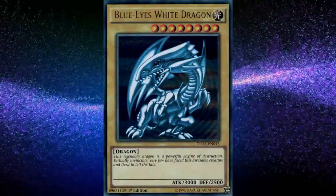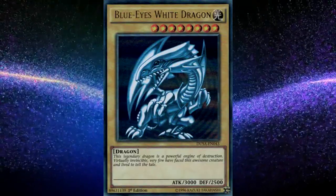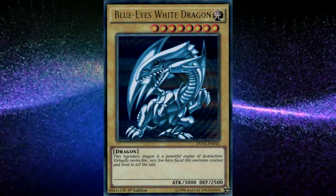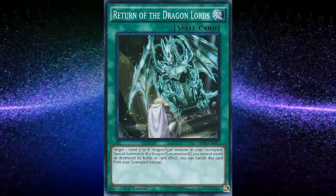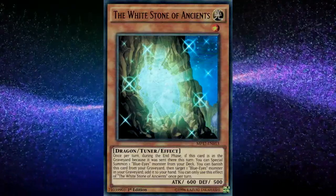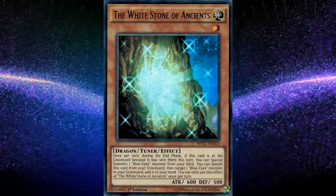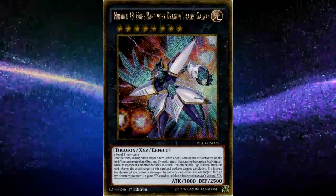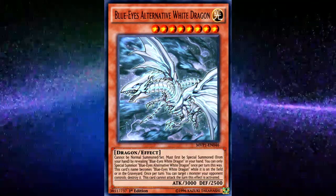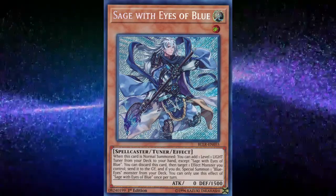At number two, Blue Eyes. How could I put Dark Magicians on this list without putting its competitor? Blue Eyes is a deck that involves spamming level eight dragons onto the field using your level one support cards and your spells, such as using Return of the Dragon Lords in order to special summon monsters back onto the field, or using White Stone of Legend in order to get monsters from your deck onto the field. This allows you to go into a variety of synchro and Xyz plays depending on the situation and board you want to build. Overall, all the monsters in the deck have very simple effects, even though some of them can be really long — particularly cards like Sage with Eyes of Blue.